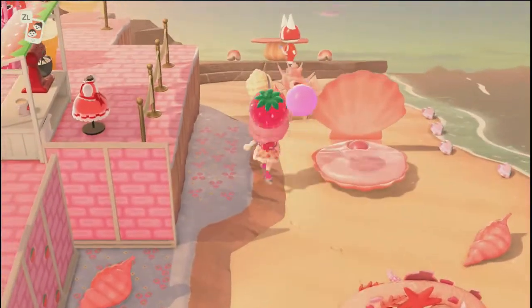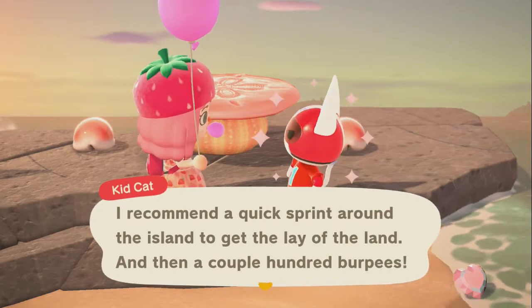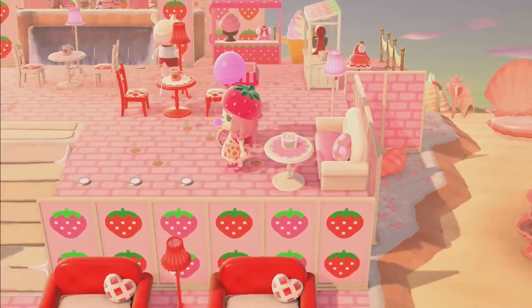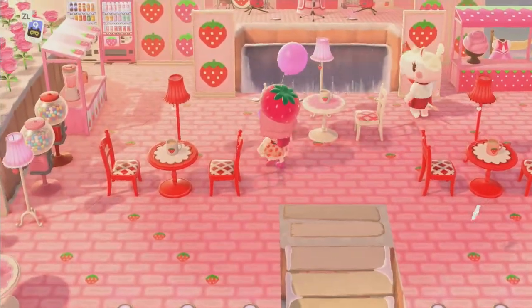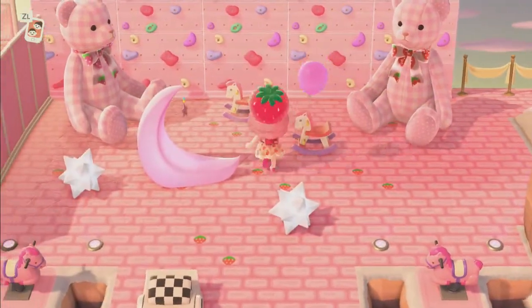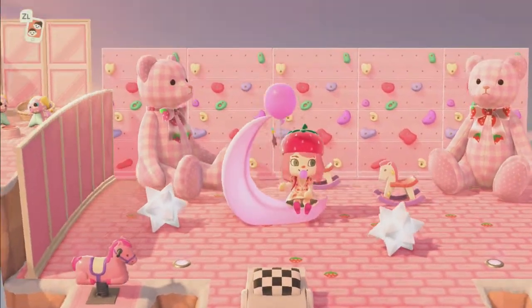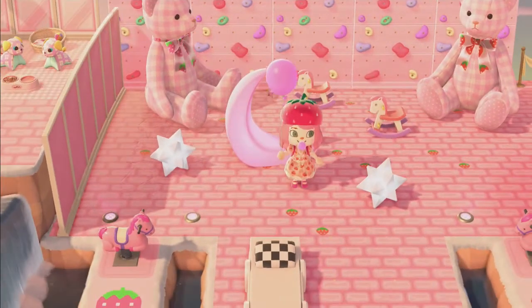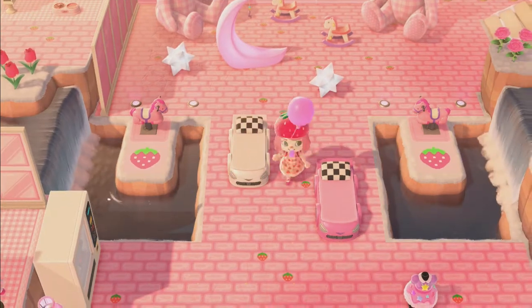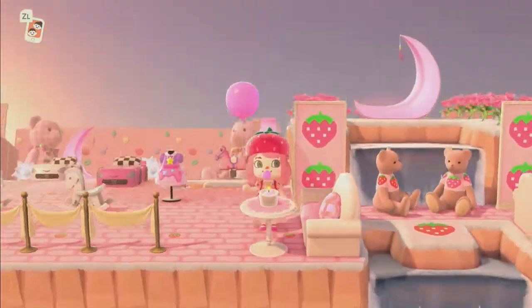Going through, we have this by the beach. Hi Kit Kat! Oh, it's Meringue. This area is also really cute — you have all of the little dessert areas and these little strawberry drink areas. It's like a little playground. I'm just relaxing now.